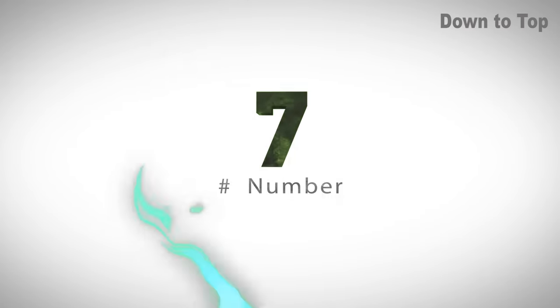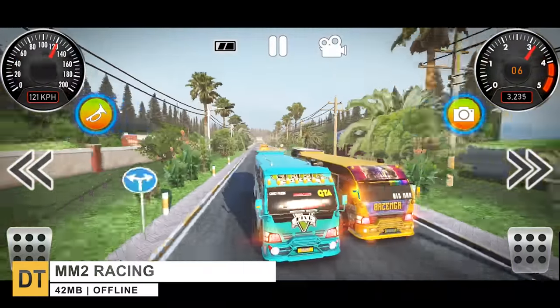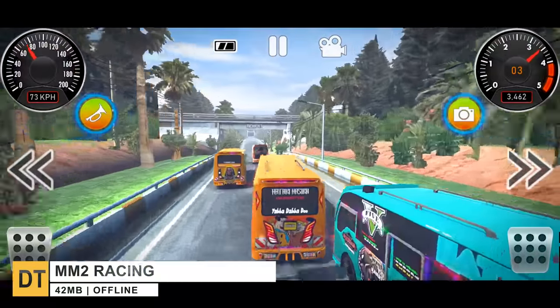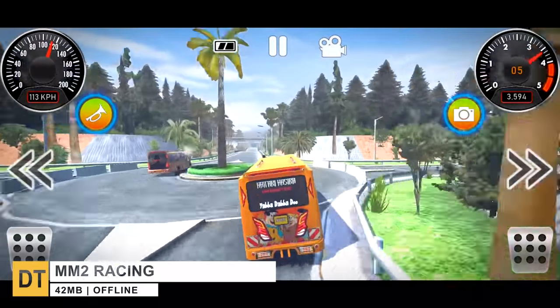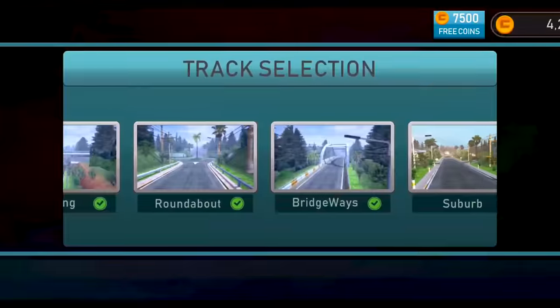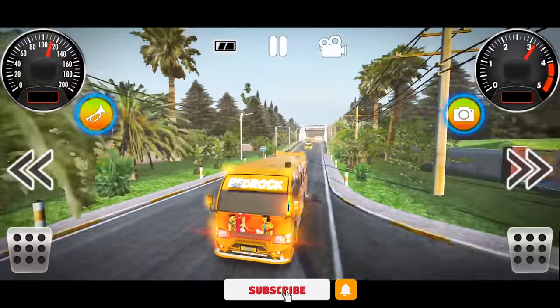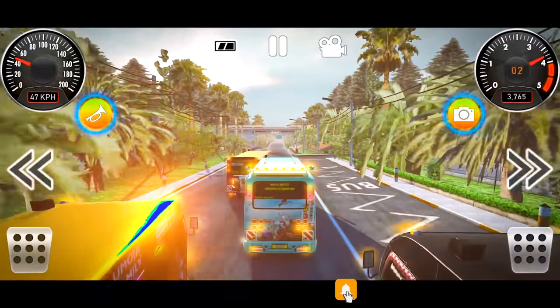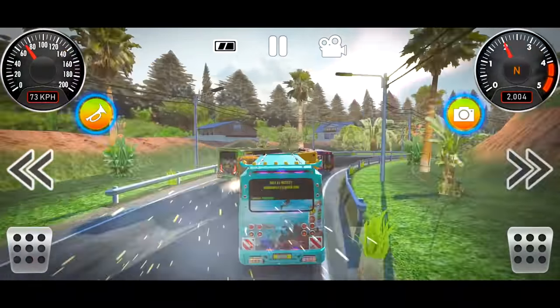Down to number seven, we have MM2 Racing. It's a racing game where you race with buses — each race has four buses and your main objective is to overtake all of them and finish first. There are six different tracks and five different classic buses available that you can unlock with progression. Overall, the graphics are great and the download size is small.